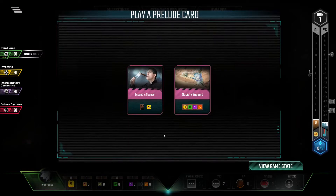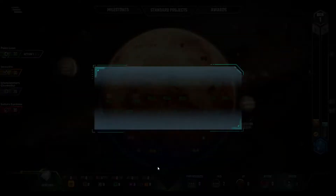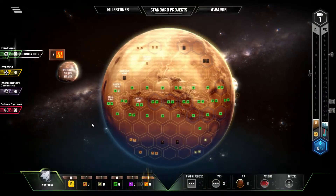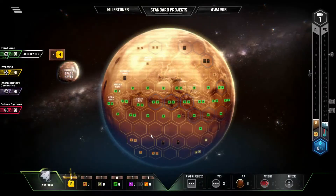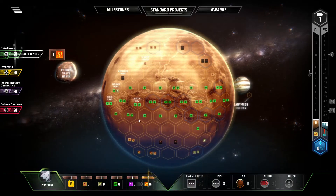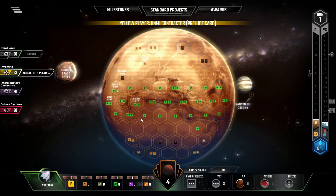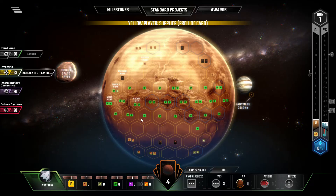Inventrix, Saturn Systems. Alright, Eccentric Sponsor — Soletta. Turn one Soletta is crazy. And yeah, I know we're going minus one income, but we can play the Corporate Stronghold right off the bat, which instantly brings us back to a plus two income. So I'm not worried about that. And getting a plus one heat and a plus one plants on top of that? Much, much appreciated.